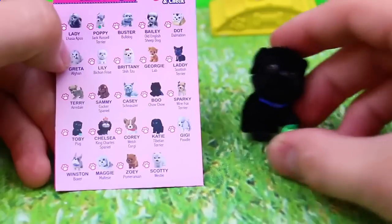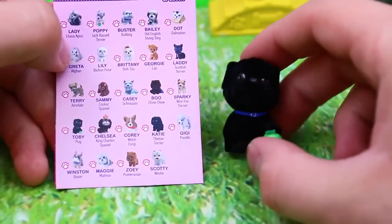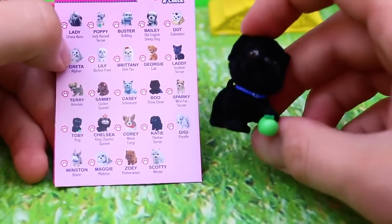I have just one more Puppy in My Pocket to open up. No way — I think this one's my favorite! This puppy's name is Toby, and it is totally my favorite because I love pugs. This is a black pug and he's holding a little green apple.